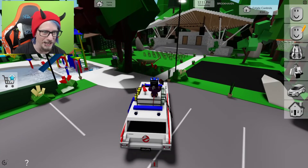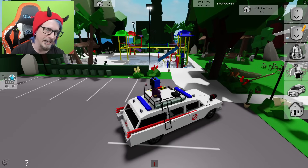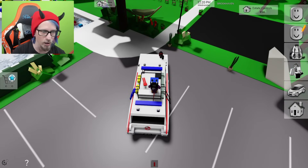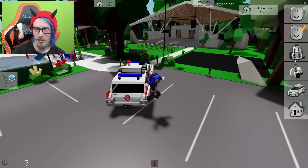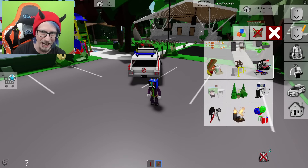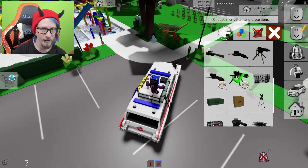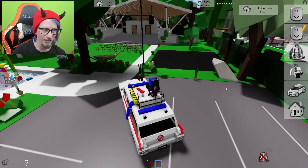So now we just wait for the hunt to begin. She keeps loading over there and I can't hit her from that position. I'm literally clicking it, by the way — I know it doesn't show anything happening, but that might change once she appears right here. She sees the Ecto-1 and she's like, nah, I'm not falling for this. Oh, there you are — and nothing happened.